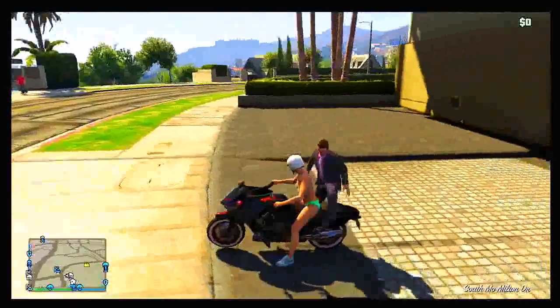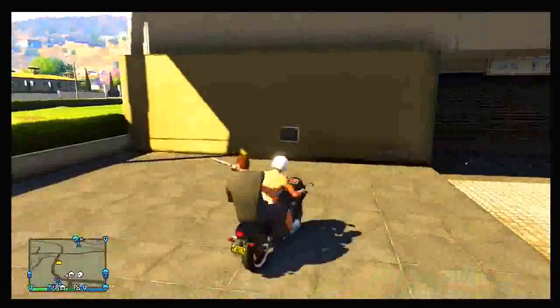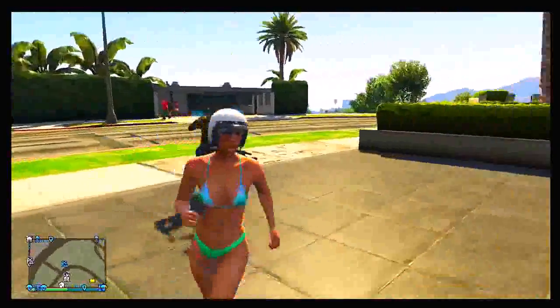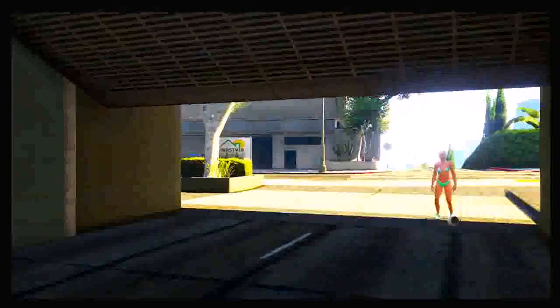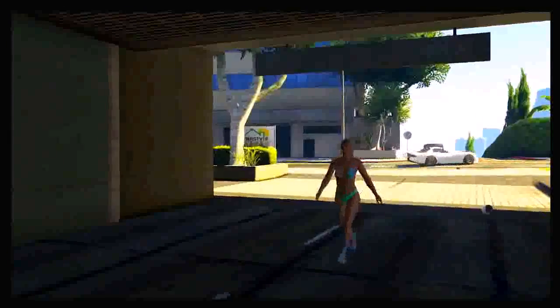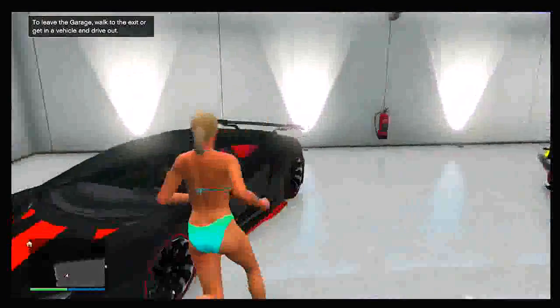Once he is on the back of the motorbike, drive around in a circle and have him keep pressing the left bumper to constantly pull out his weapon. He needs to keep pressing LB constantly — as long as he does this he will not get off the bike. If he stops, he will fall off, so he has to keep doing that over and over again.